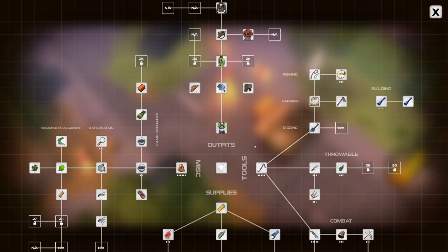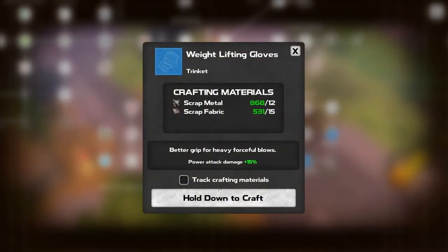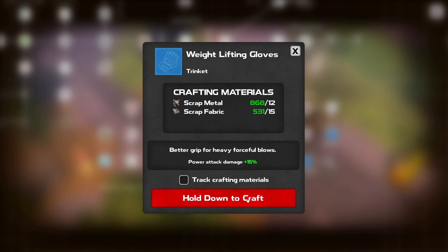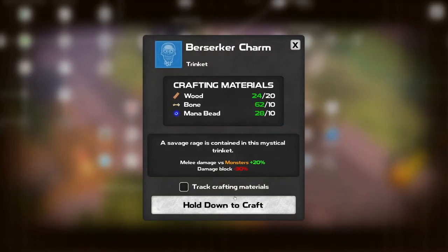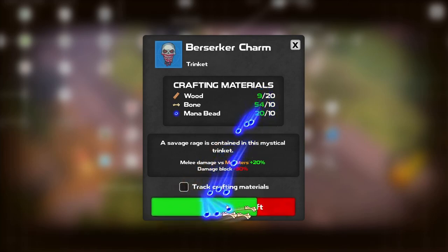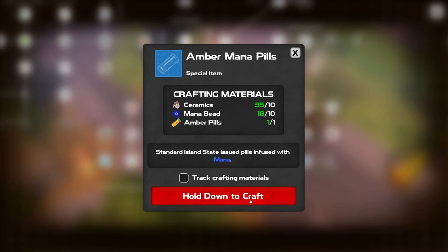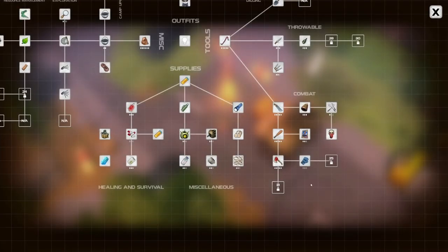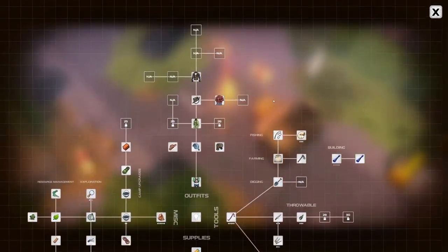So now we can hit F and we can do that. Weighted gloves - better grip for heavy forceful blows. Oh, that's cool. Power attack 15% more. Nice. We'll do this too. And we've got mana pills. Interesting. So we seem to have unlocked a lot of stuff now. That's good.